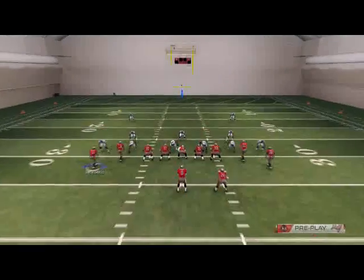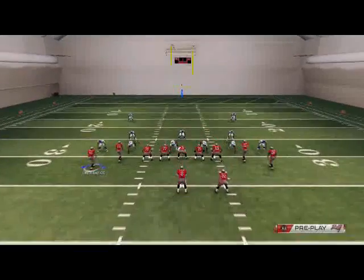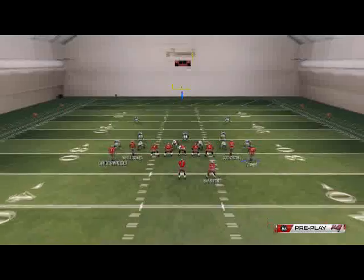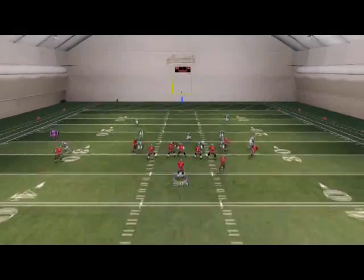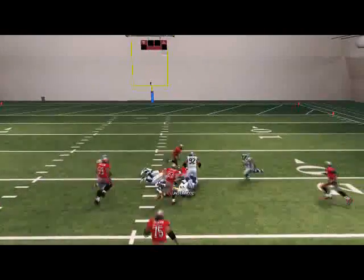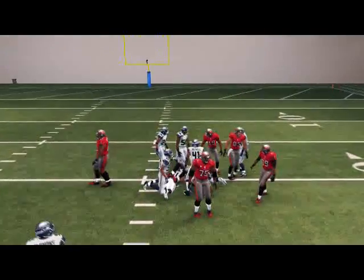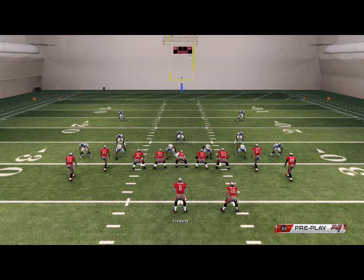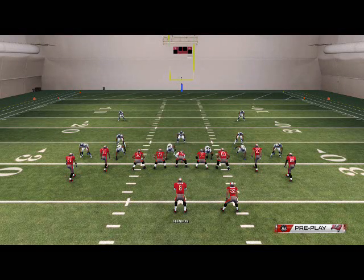One other quick man-beating tactic out of this formation: put Quan Underwood on a dragger. Motion him to the outside, snap it at the numbers, and you'll see he gets separation inside for an easy pass lead inside — a quick gain over the middle. Note that this only works to the left side; you cannot do it to the right side.